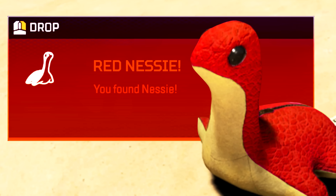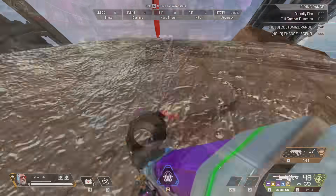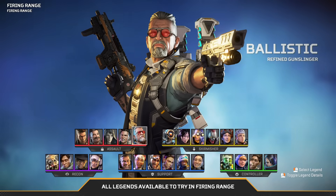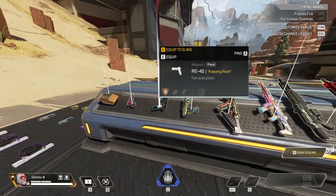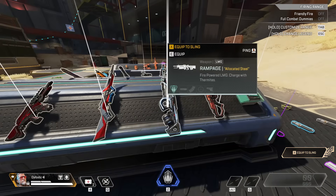I believe we're one step away from finding the Red Nessie in the firing range. So if you want to know the steps and potentially be the first person to ever find the Red Nessie, listen up. We know the first few steps to getting the Red Nessie, and we know we're doing the steps correctly because a sound will play in the firing range when you complete one of the steps. It makes sense that we're one step away.